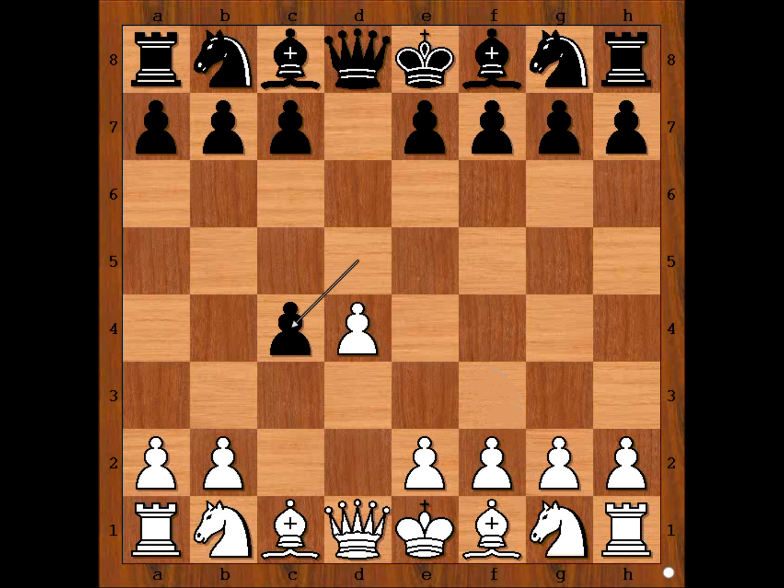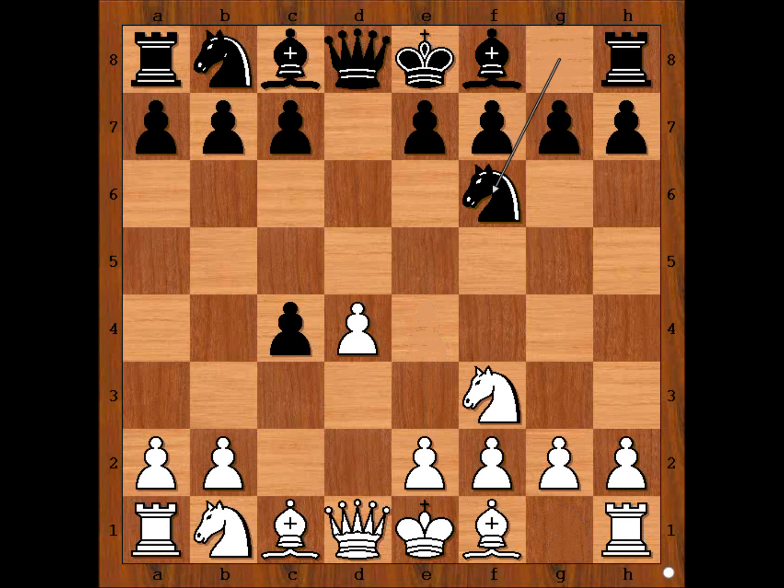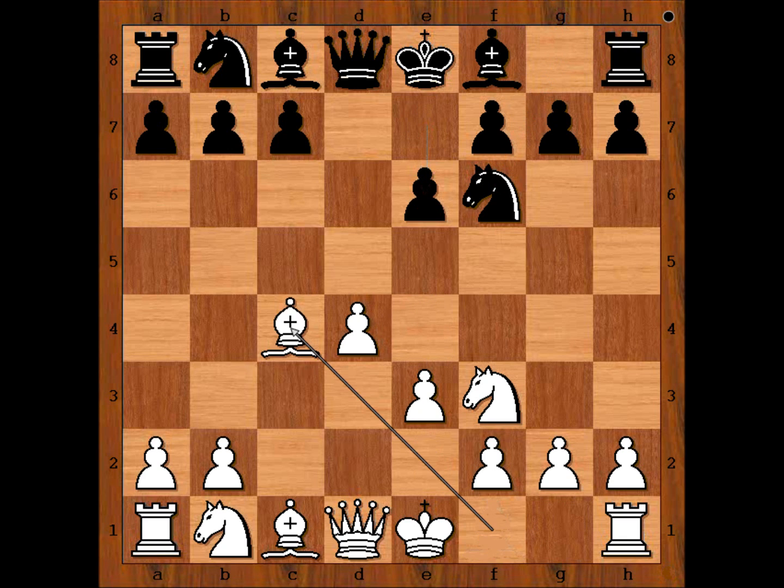The second most popular move is e4 — it's also a good move. We have Nf3, Nf6, e3, e6. Bishop takes on C4, c5.